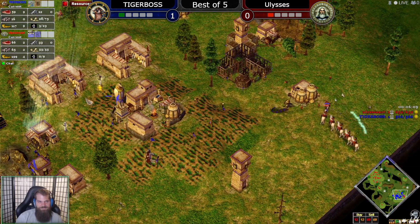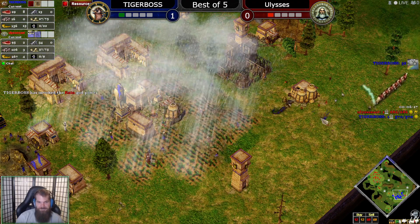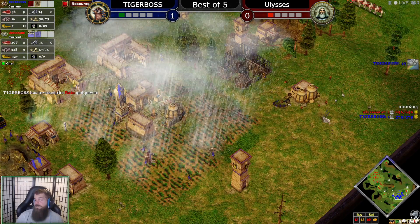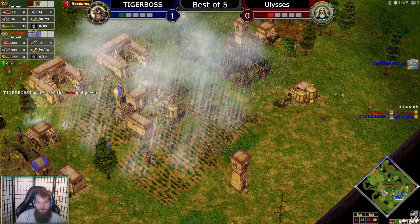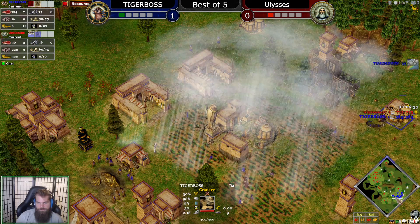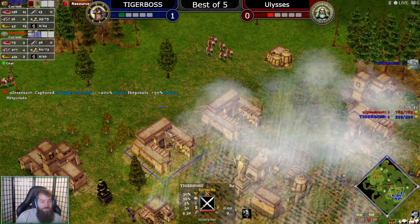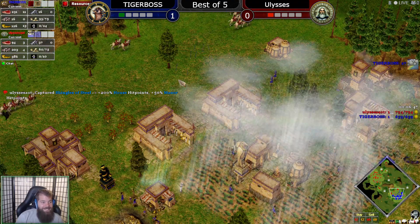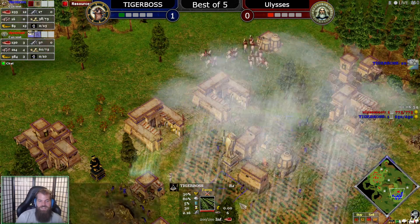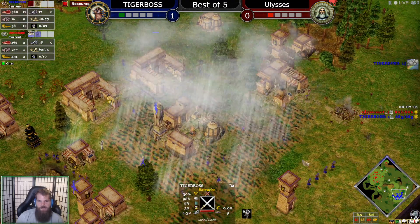How many farms is that? Ten. That's all you need to be honest — 10 farms on one town center is enough, but it could have been done a lot smoother. That's negative two villagers, by the way. What time is he in Classical Age? About 6:30, so roughly 6:20. Not too bad. He's making Kopesh out of his barracks — what?! He definitely should have garrisoned his Kopesh inside the barracks to hide that; now Ulysses sees it.